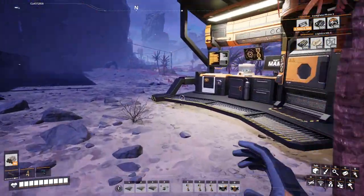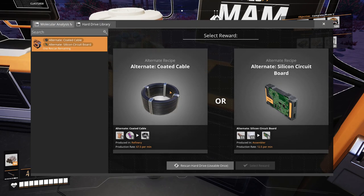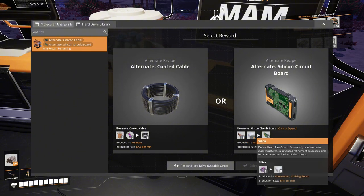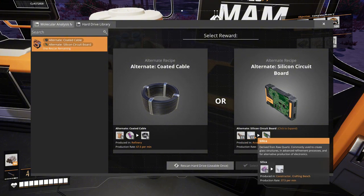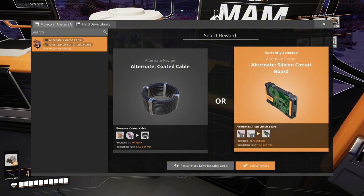Let's see what came out of my MAM research. We have a choice of Coated Cables - I've not ever really had a problem getting those and I don't want to pump my heavy oil residue into that, I want to turn it into fuel. Over here, Circuit Boards are normally copper and plastic - this takes two copper and four plastic to produce one. This alternate recipe will take 11 copper and 11 silica to produce five, which takes slightly more copper but uses silica instead. Silica doesn't get used that much if I recall, so fine - we're going to take that.